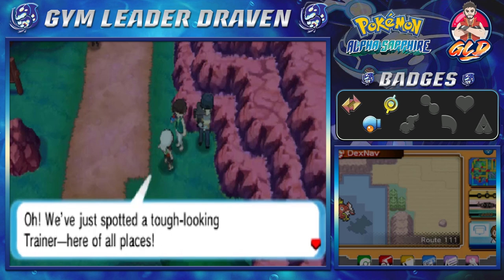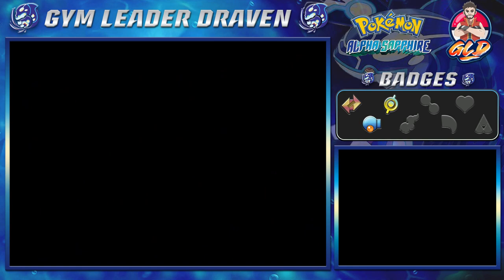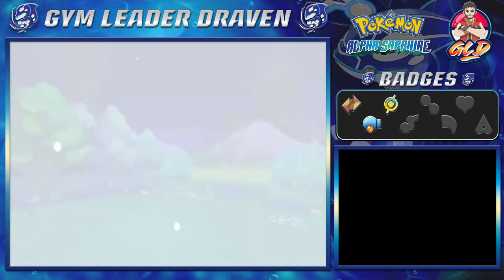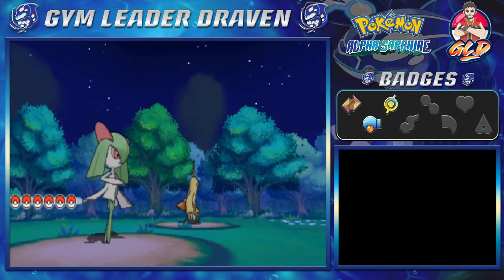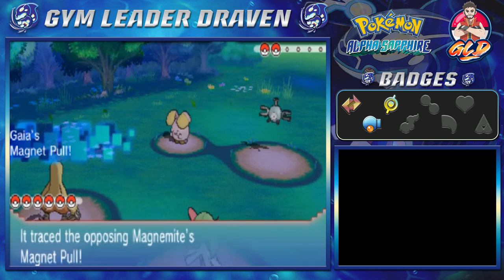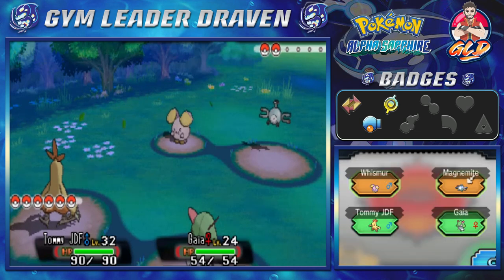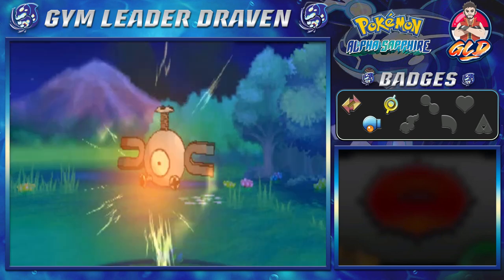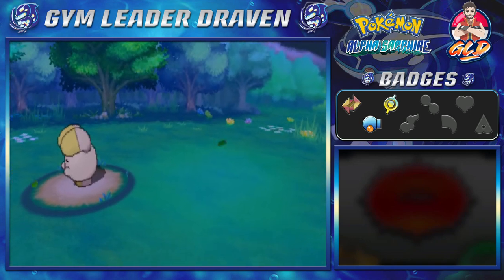We spotted a tough-looking trainer here. Roll the camera, let's get this interview. In the original versions, you get interviewers Gabby and Ty, and the further you progress, you'll battle them three times. The further you progress, their Pokemon grow, and it's an infinite loop — you can train with them as many times as you want, and their Pokemon do grow up to their final forms. I don't remember if Magnemite here grows up to be a Magnezone, but that would be cool. And just like that, Magnemite is defeated.